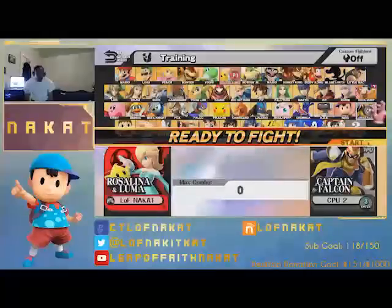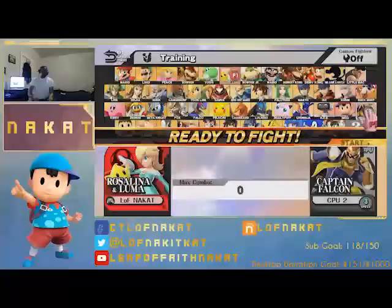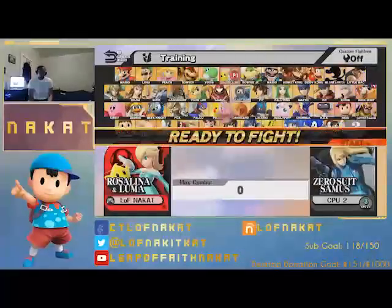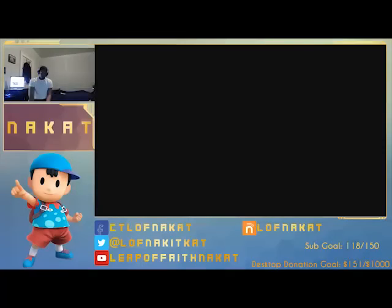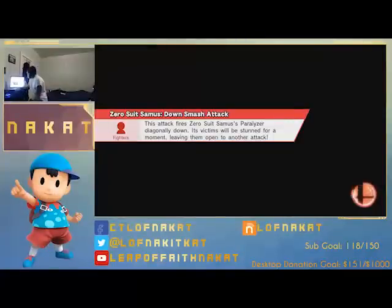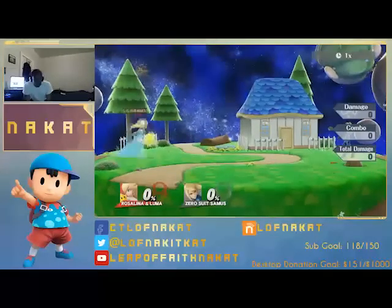Alright, so this is going to be my Rosalina and Luma anti-guide. So guys, in Smash history, I'm pretty sure you guys remember the Ice Climbers — a duo character. Very difficult to deal with, especially with their chain grabs and such.